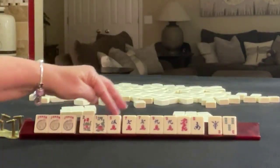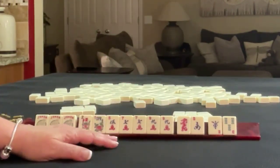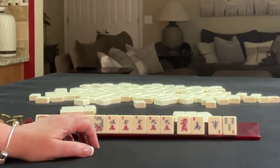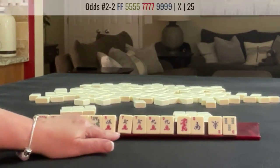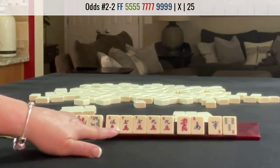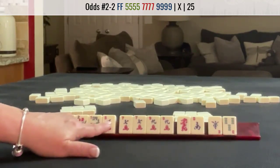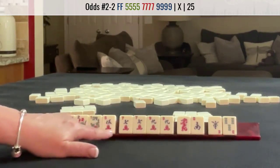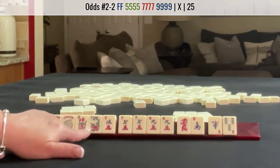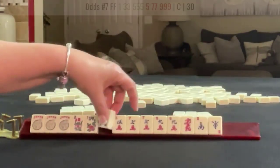Flower, five, seven, nine. Five, seven, nine. We need mixed suits and flowers. This year it's five dot, seven bam, nine crack. We can't use these flowers unless we switch to the concealed hand.